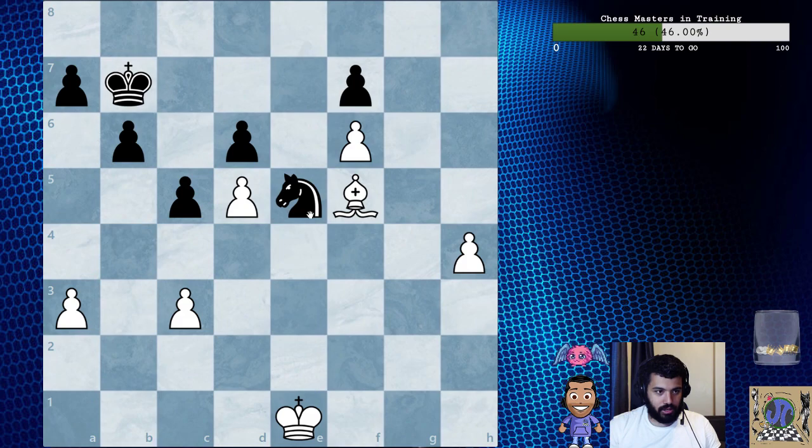After bishop f5, the bishop deprives the knight — from the text — of the important squares g4 and d7, which it would otherwise use for the fight against the h pawn. It is true that the knight can immediately remove this pawn, but then it comes under arrest. So we're losing a pawn on purpose — it's a nice technique.